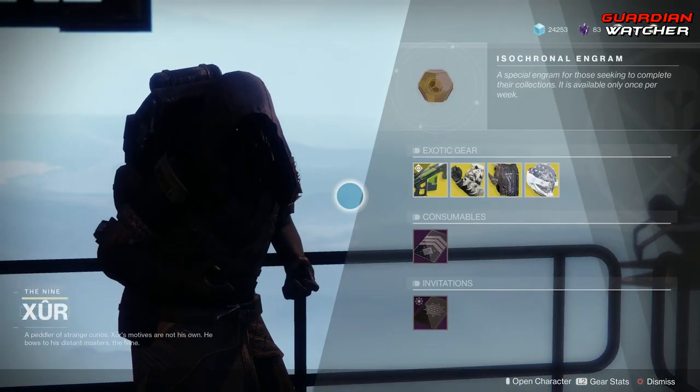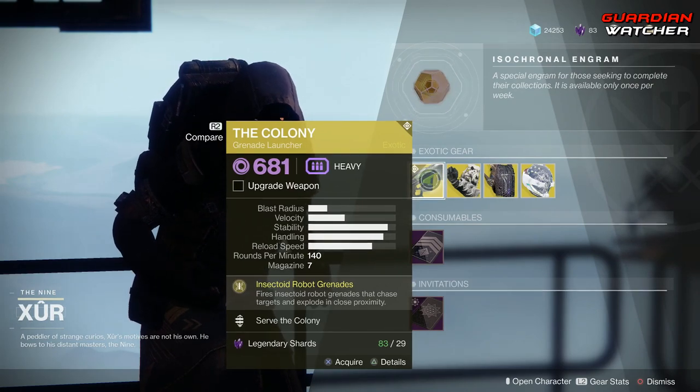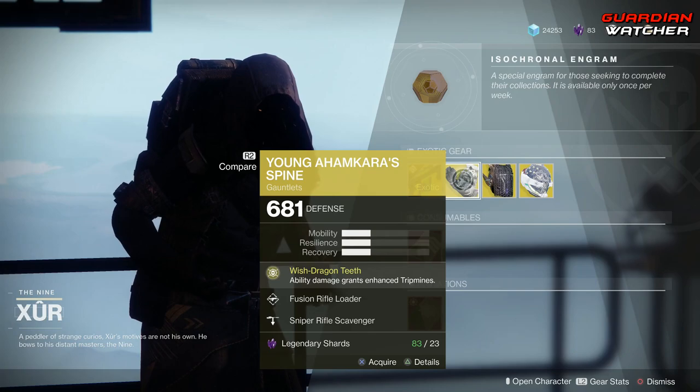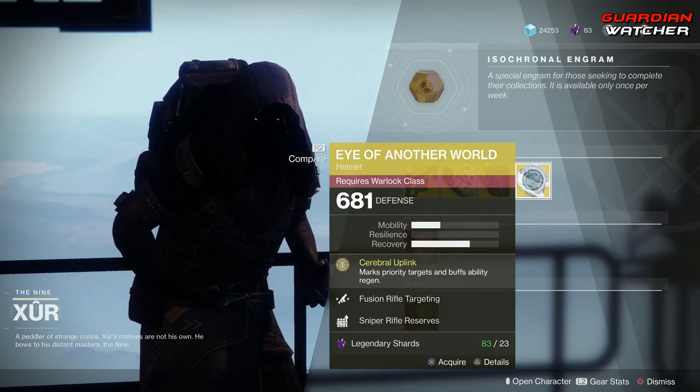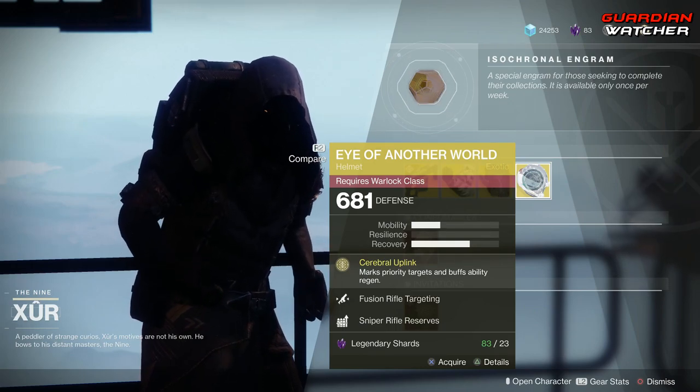Like always, we're going to start with the left hand side. The weapon of the week is the Colony — it is an exotic grenade launcher. Then we have Young Ahamkara Spine for the Hunter, Mask of the Quiet One for the Titan, as well as the Eye of Another World for the Warlock.